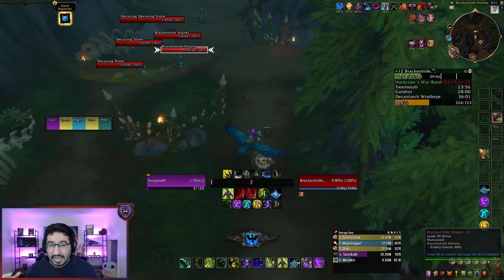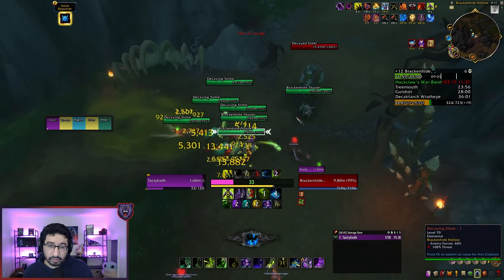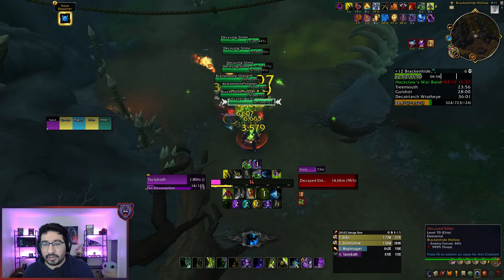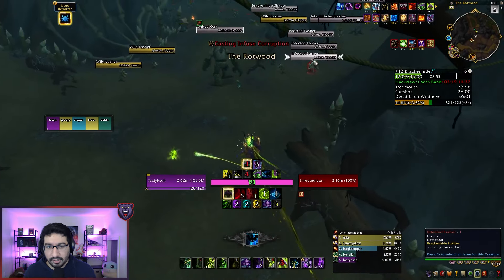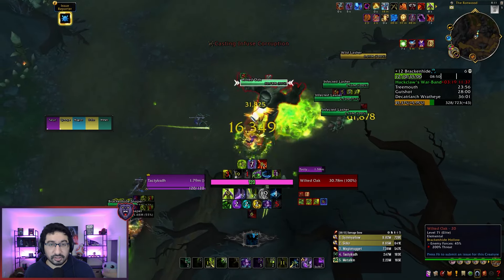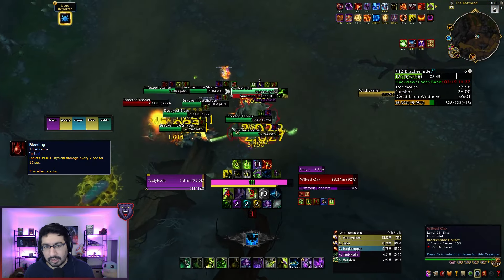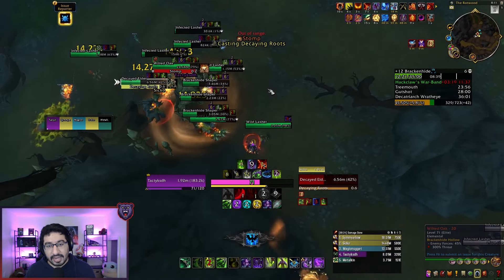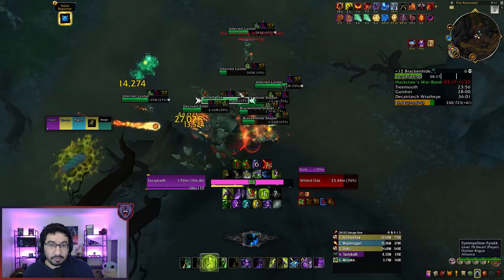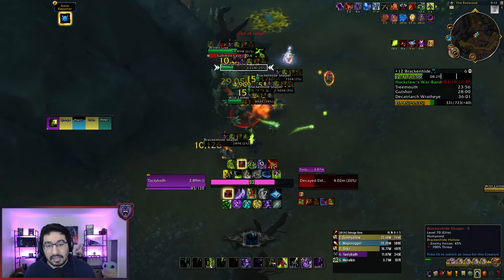Moving on, I recommend you move right past the first boss. A lot of the trash on the left side has been reworked and made a bit easier, but I still think the right side is going to be more efficient both time-wise and difficulty-wise. You'll face a bunch of Infected Lashers, which are also spawned throughout this area, and they have an important ability called Bleeding — a stacking bleed on a random target. There are going to be a lot of Lashers in this area, so monitor your stacks and potentially prioritize healing on players that get to higher stacks. Bleed cleanses are great for this area at really high stacks, and defensives need to be used if you get to really high stacks.